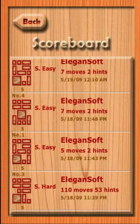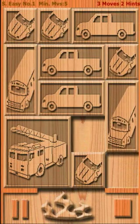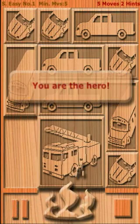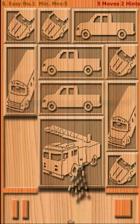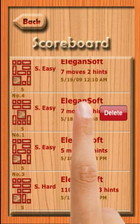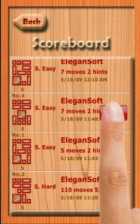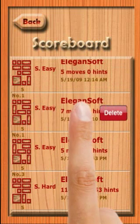Let me replay a solution to the end. When the replay completes, I need to click the Stop button to return to the scoreboard. In the scoreboard, if I want to delete a saved solution, I can swipe my finger from left to right and then click Delete. Touching somewhere else cancels deletion.